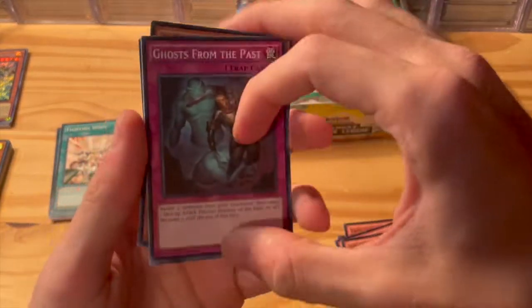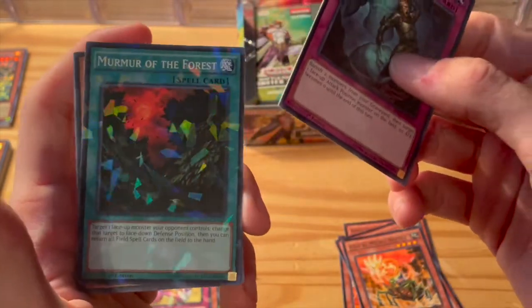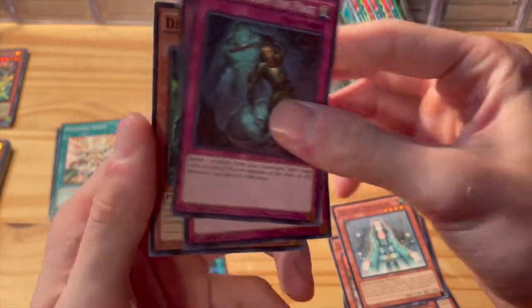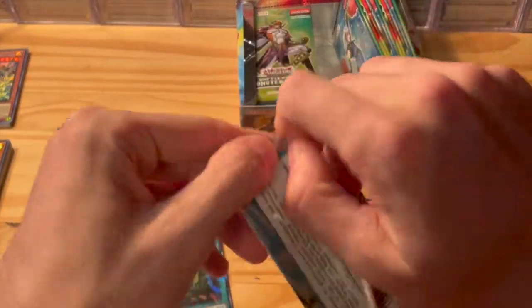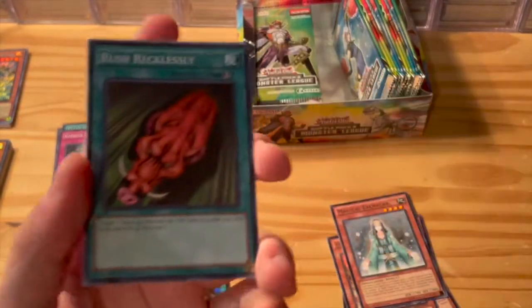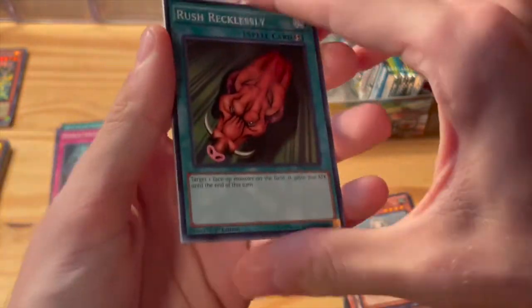Going forward: Ghost from the Past, Murmur of the Forest, Magical Exemplar as the foil or rare, Miracle's Wake, and Destructotron. I can't remember — this might have been the last Battle Pack box that came out. I can't remember how many there were in total. Rush Recklessly — good card back in the day.